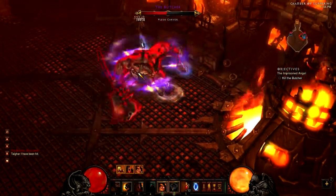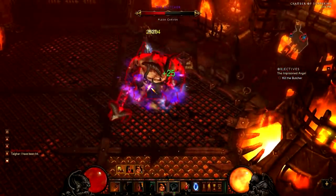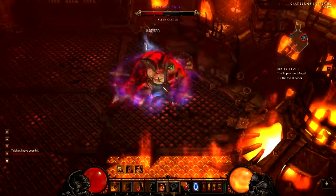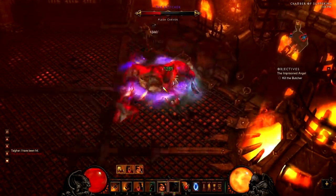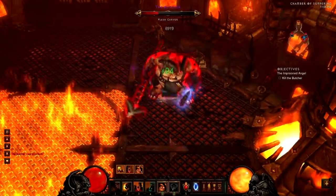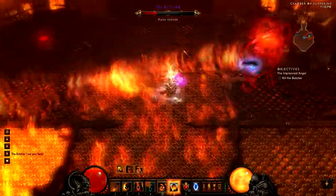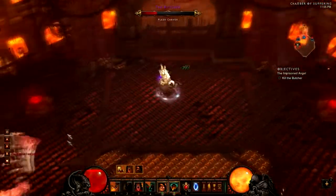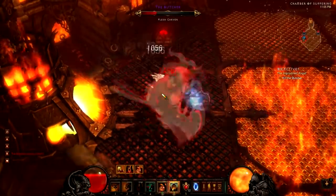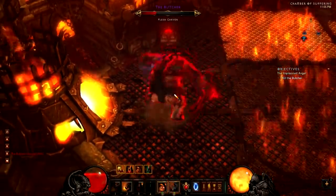I use the leap attack with iron impact for the 300% armor bonus when I'm going to go in close to him or if I need to move to get out of the way. Furious charge with the last rune I use in order to heal and to get out of the fire, like you saw right there. I wanted to get out of the way and out of the fire. It's not all just about using it when it becomes available. It's about using it smartly.